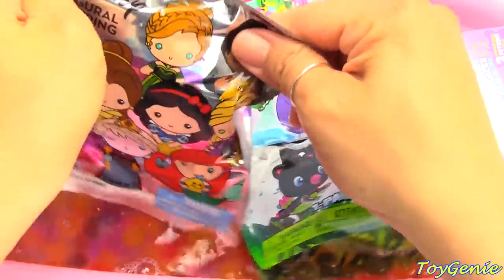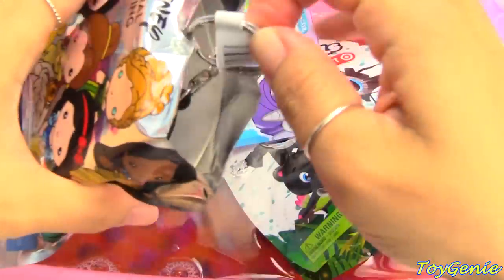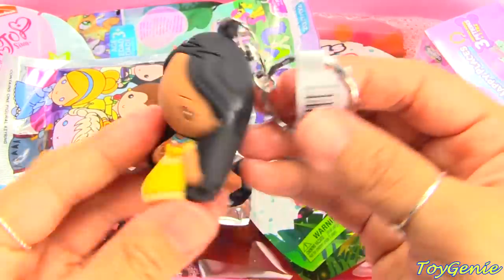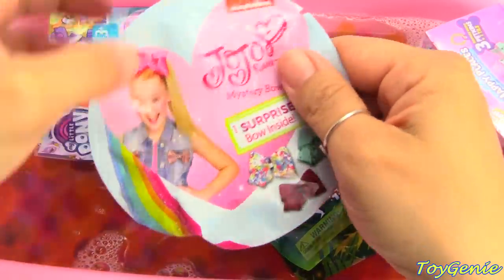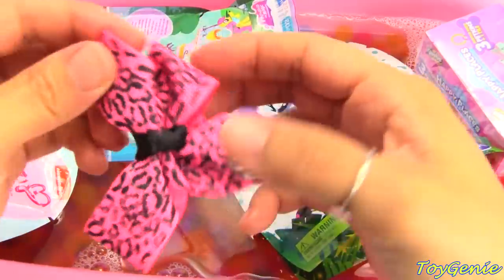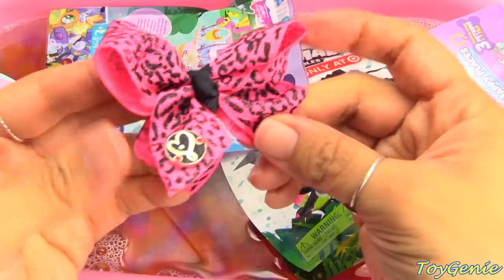And then we have a Disney Princess Figaro keyring. Let's see who we might get — we got Pocahontas! How cool is that? It's so rare to be able to find her as a collectible. Here is a JoJo mystery bow — let's find out which mystery bow we have. We have a pink one! This is so cool — a giant bow for your hair. And here is the alligator clip. Super awesome!